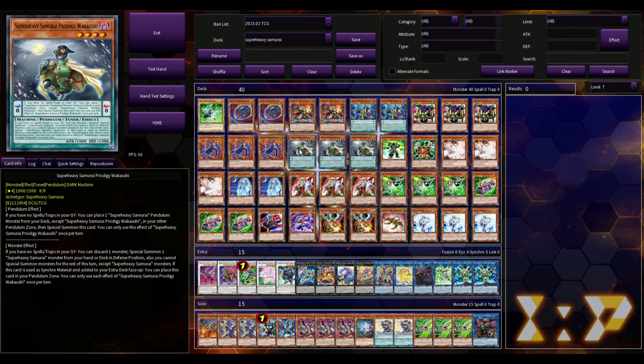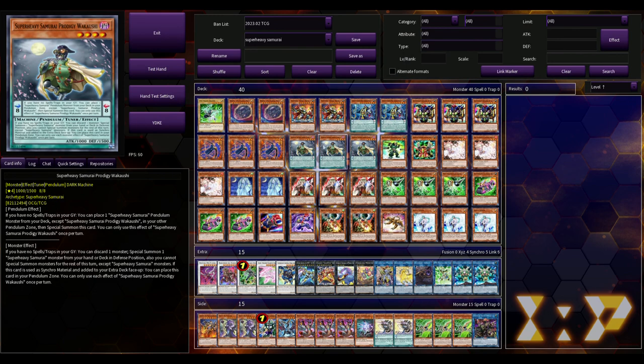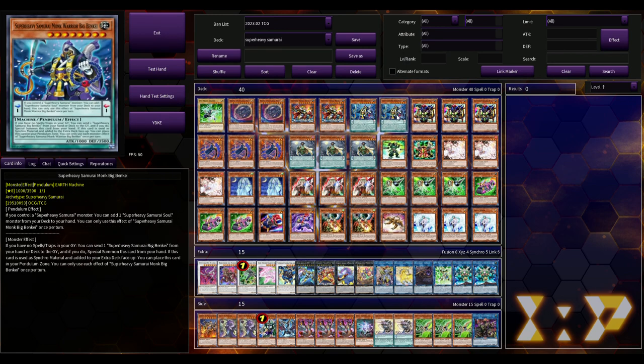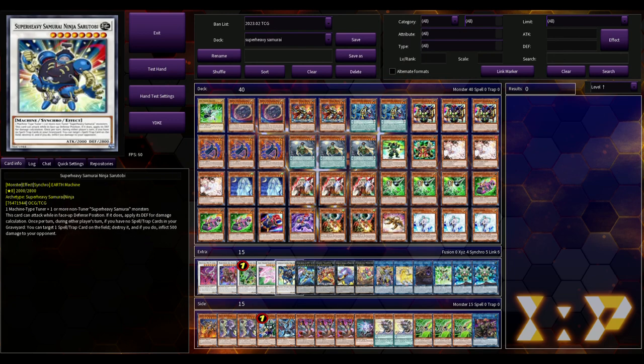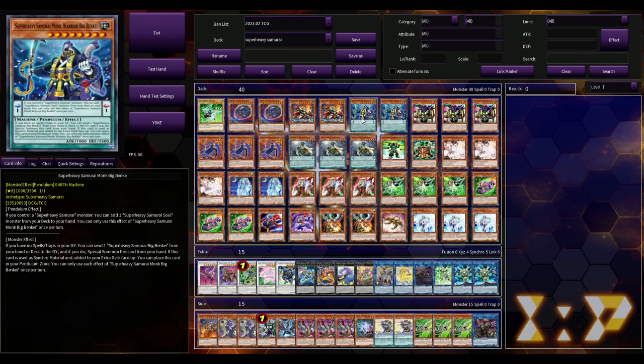The monster effect locking you into Super Heavy Samurais doesn't come up very often. Even then, they can only special summon Super Heavy Samurai monsters and go for synchros. Primarily, the Super Heavy Samurai player is going to use Wakushi for its pendulum effect — and preferably with no monsters on the field — so that if you try to hand trap them, they can Gamma the heck out of you.